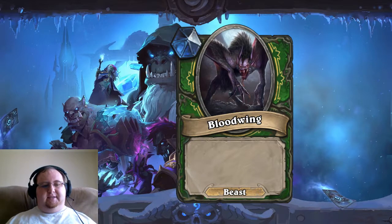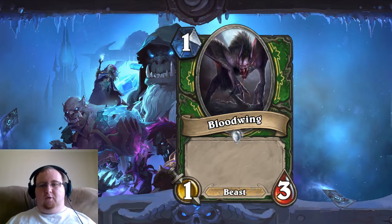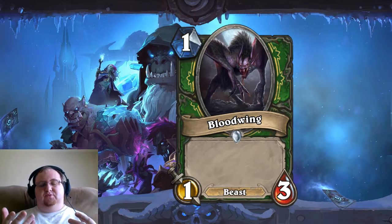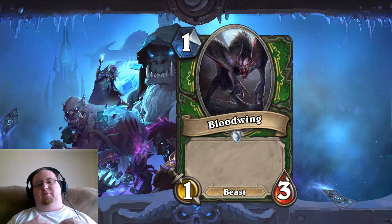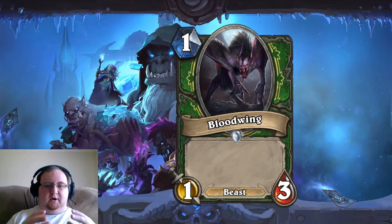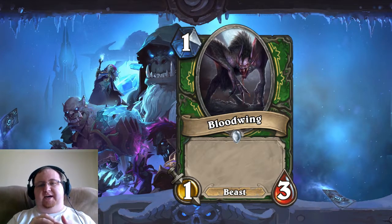I created this little ditty and gave it a 1-3 stat line for 1 mana. What this kind of does is it introduces a new form of beast to Hunter, where it's used more for board presence rather than board initiative — it's less on the aggro side, more on the board presence and control, kind of a mid-range style of Hunter, without being too destructive.